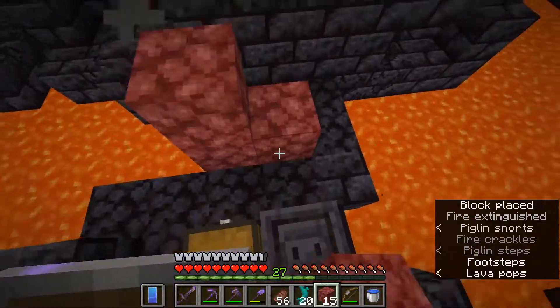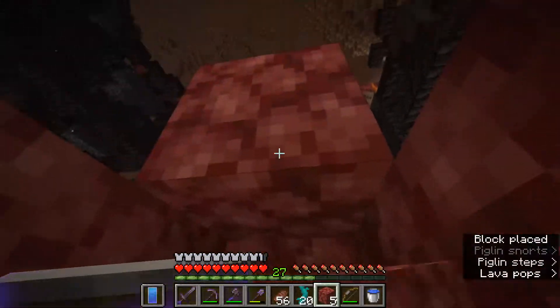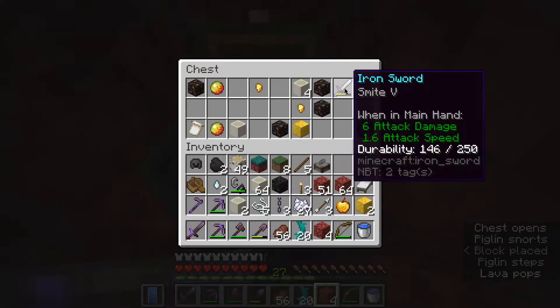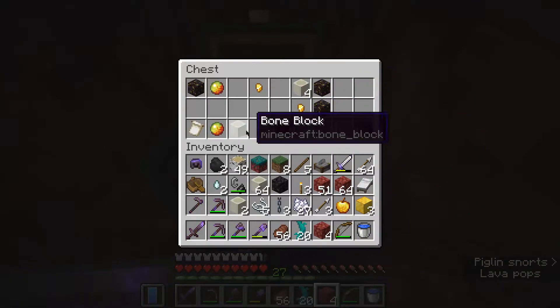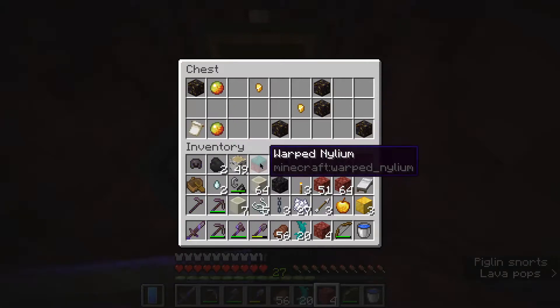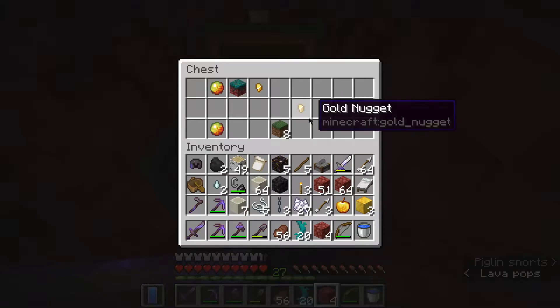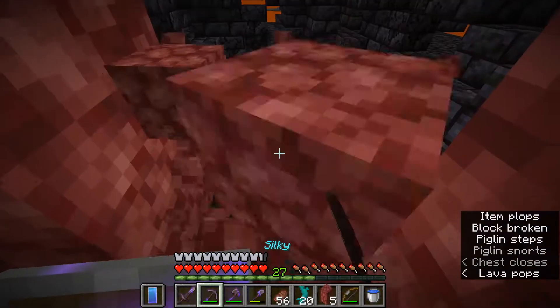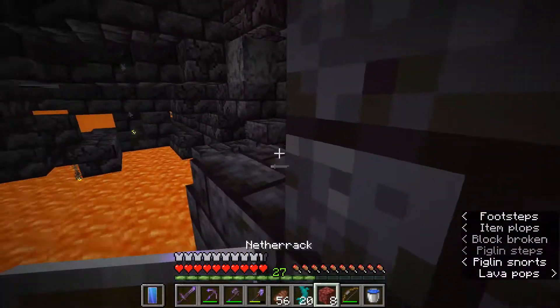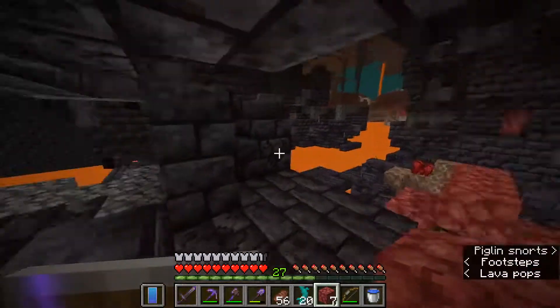You want to be very careful when you're in a bastion, because if you make a mistake you could die. A smite five iron sword? You know what, I'll take it. And there we go — snout banner pattern. That is the whole reason I kind of came here. That is pretty awesome. Gilded blackstone, sure, why not? We can go ahead and put that on a banner and then put that on our shield when we get back.